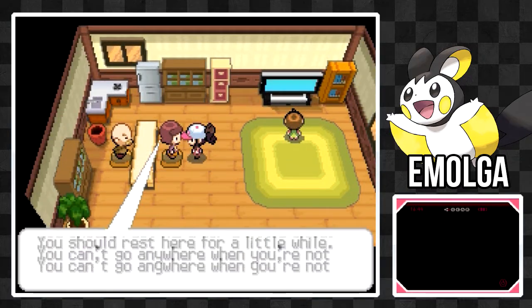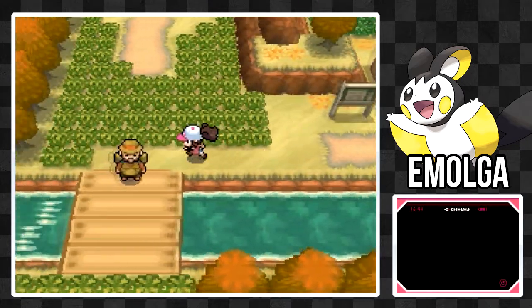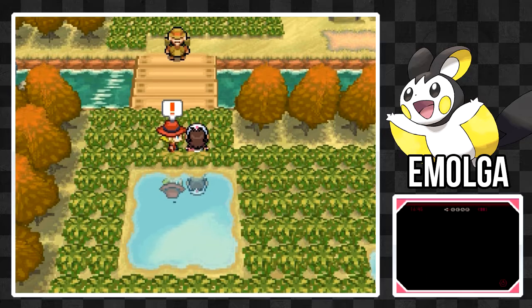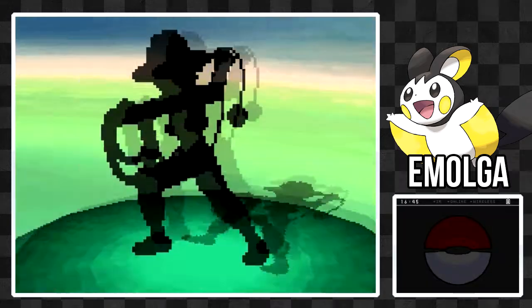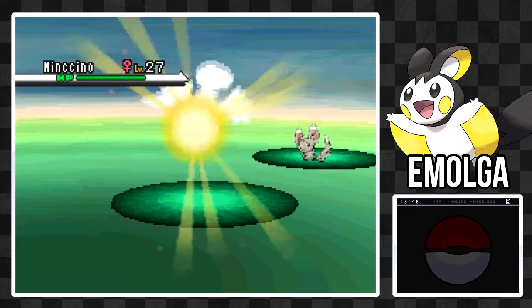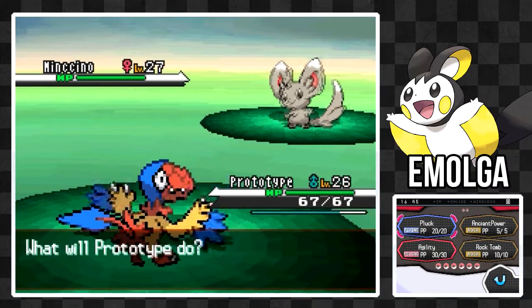In the Shaking Grass on Route 5 and Route 16, you have a chance of encountering Emolga, a Flying/Electric-type Pokemon. Honestly, I don't think it's good. It has nice Speed, but its other stats are all really weak, and it doesn't have a great movepool either. For a Flying-type Pokemon, it's not that good. For an Electric-type Pokemon, it's not that good. Personally I'm not a fan. That is our resident Pikachu of the Unova region. Now let's move on to Route 16.